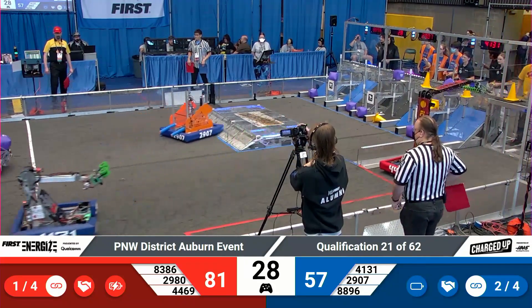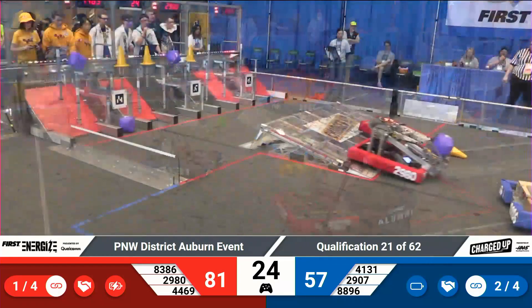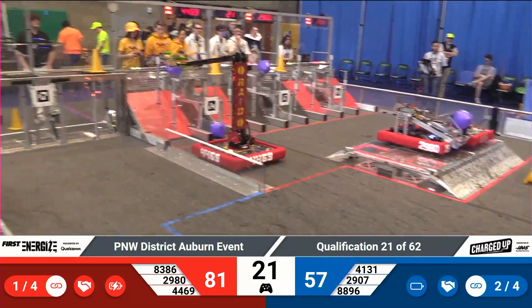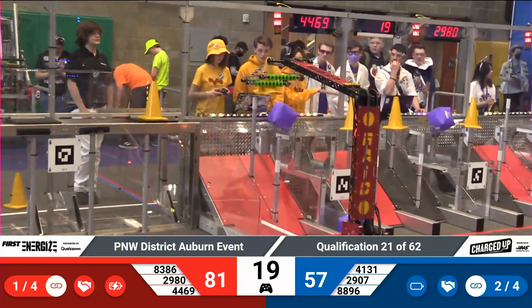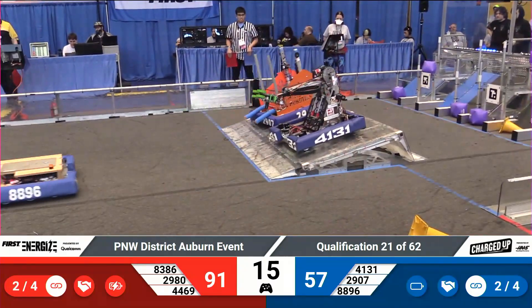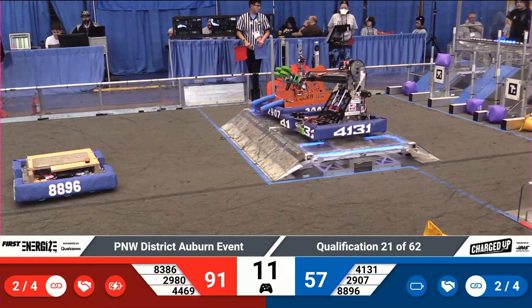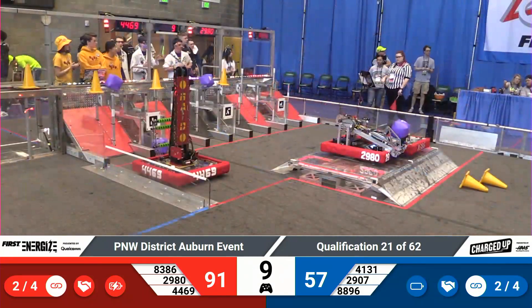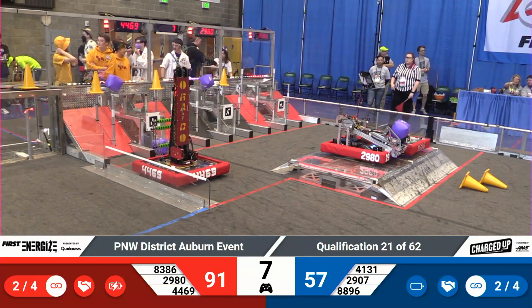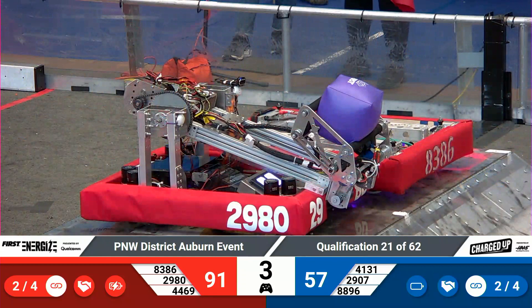That also completes a link for the blue alliance for an extra five points, and with the whistle sounding it's time to bring the charge stations into play. 4469 again — one of the fastest spots we've seen. Two red robots are already on the charge station. Raid drops another cone for red. Two blue robots balance and engage, and everybody seems content. We'll count down the final six, now five seconds, as qualification match number 21 is history.